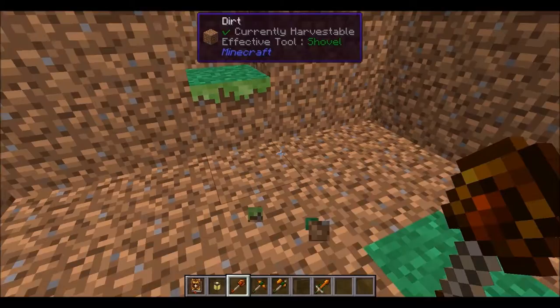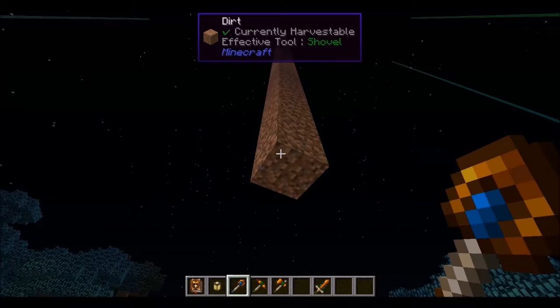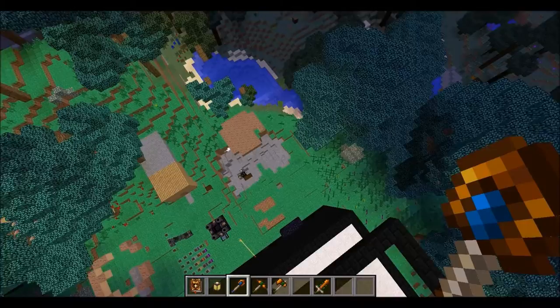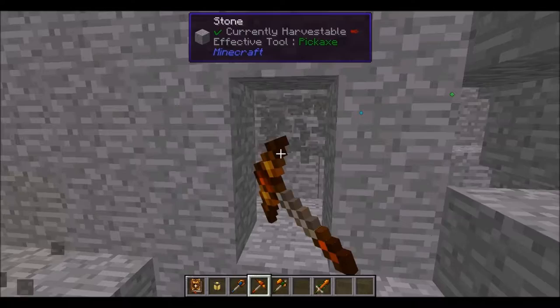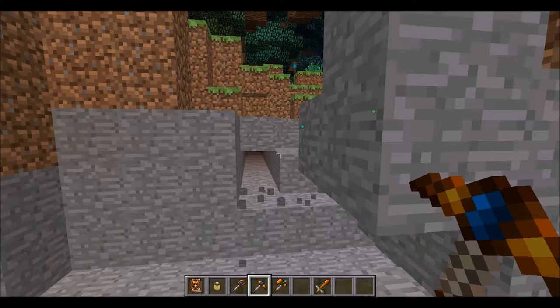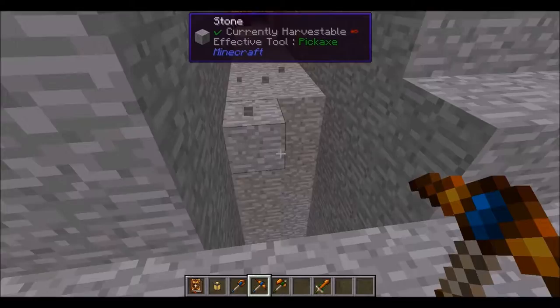There's normal mode, where it's a normal shovel. There's square mode, where it breaks a 5x5 block. And then there's column mode, where it breaks the entire column. Voila! The pickaxe — it's got normal mode and a square mode, which works pretty similar, and a line mode.